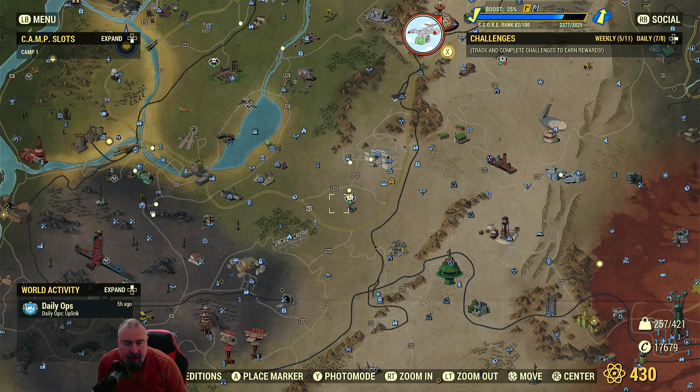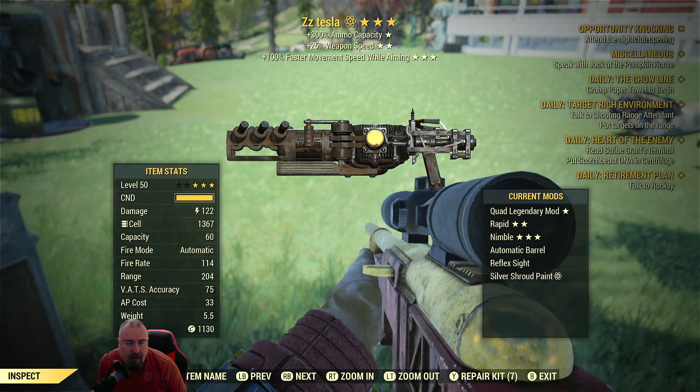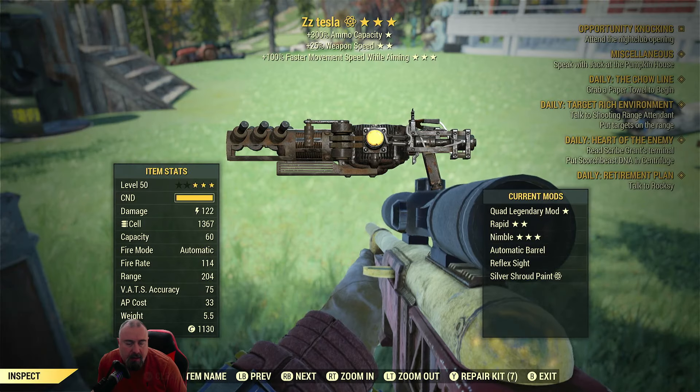I've got an energy weapon here - the Tesla. So I'll just use this one. I need to repair it first, so let's do a quick repair now. Because it's electric, it'll jump to any player - so that's pretty easy and straightforward.